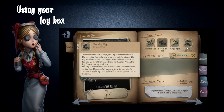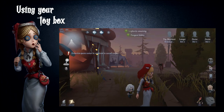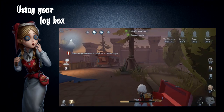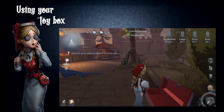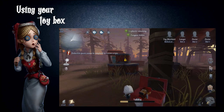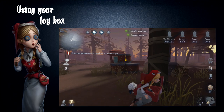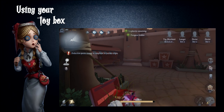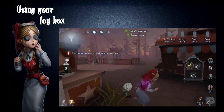Annie also carries a toy box where she can store 3 items from chests. Some may find this ability similar to Lucky Guy's, but a huge difference is that Lucky is meant to search items for himself while Annie can't use any items at all. Annie has an increased searching speed of 100%, which gives her less time to search for chest items. She can't choose set items unlike Lucky Guy, so the items will mostly be random.